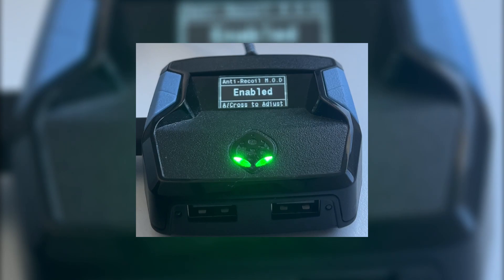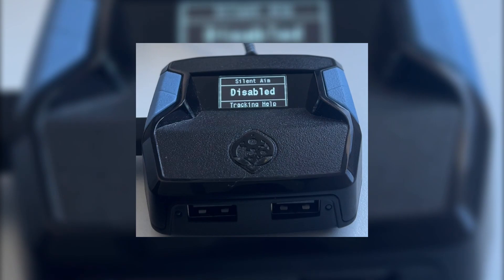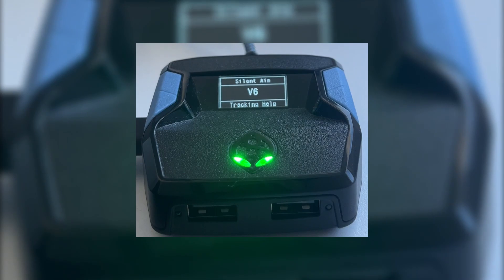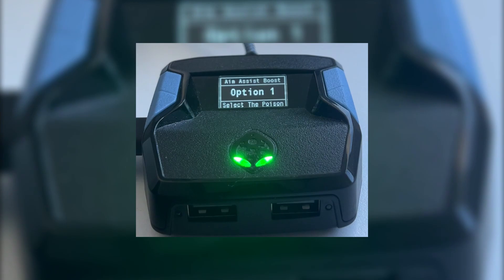Press down to go to anti-recoil and leave this setting as it is. Press down twice to go to silent aim. Press right to choose silent aim version 6 — this gives you strong and sticky aim. Press down, then press X. Press right to scroll through aim assist boost options. I use number 1, but pick what works for you.